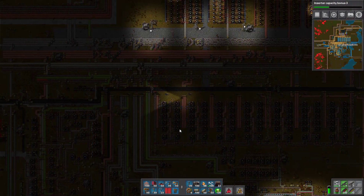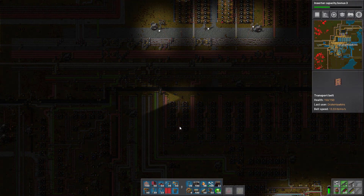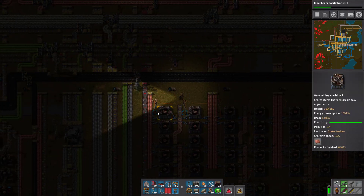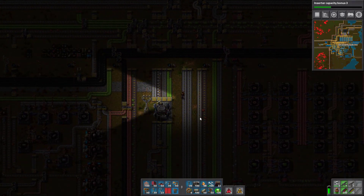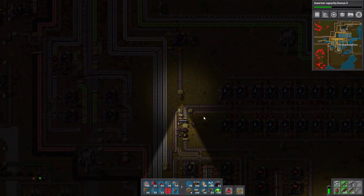Let's go ahead and keep looking over our system. I'm going to make a few notes here as I go. I think we need more green circuits. We need to maybe double the green circuit output that we've got going. That might be a thing we want to do. Because of course our red circuits are not coming off at the rate we want to.